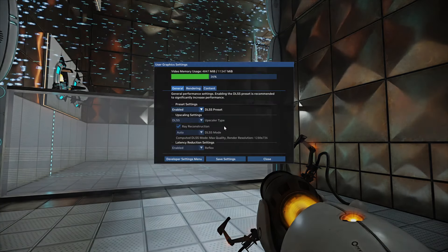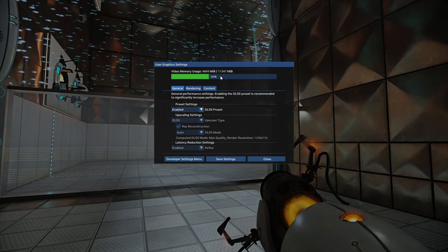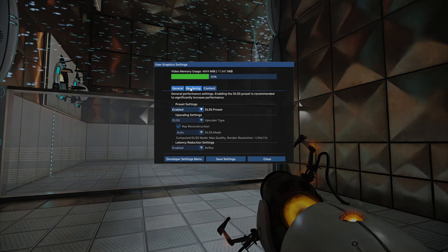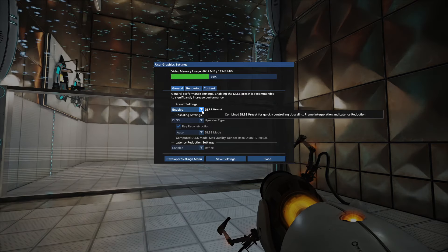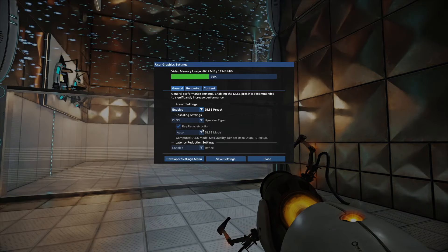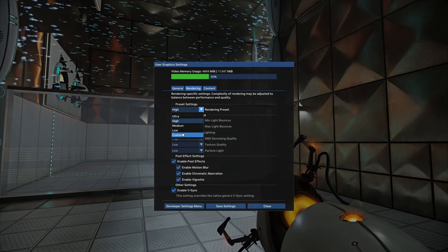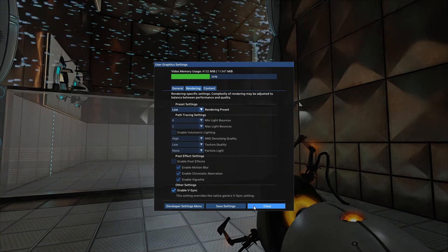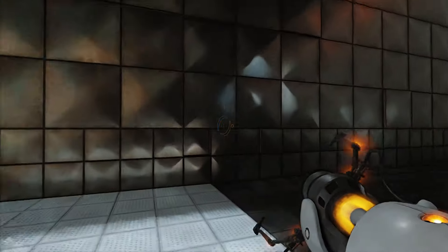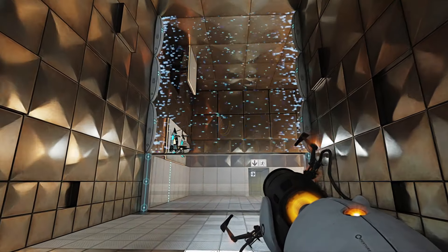That is cool, I like that. But absolutely pointless in this game — there is no need for it. Alt-X, here we go. It's only using 36% of my GPU so the CPU must be bottlenecking it. DLSS — the upscaler enabled, ray tracing, ray reconstruction. Let's lower this a little bit. Oh wow, that is so much smoother!